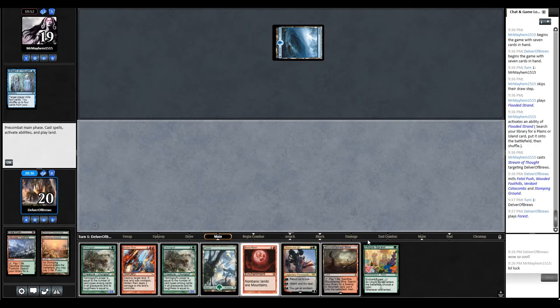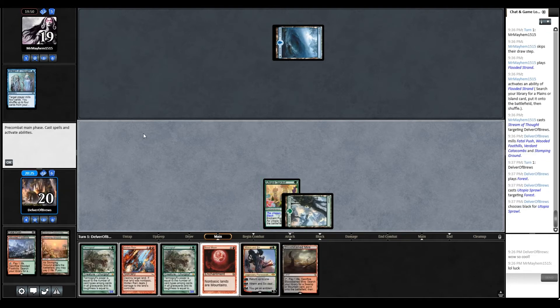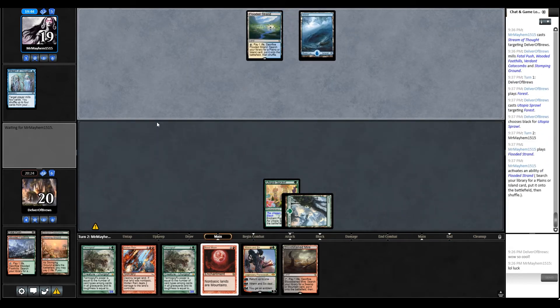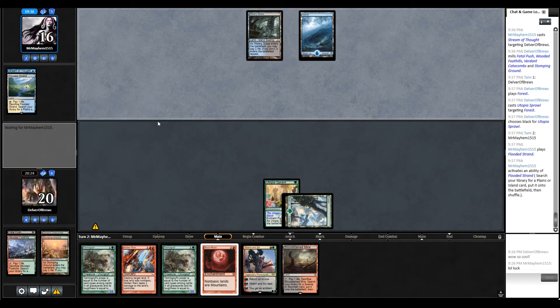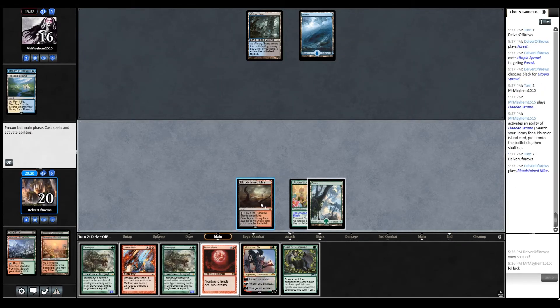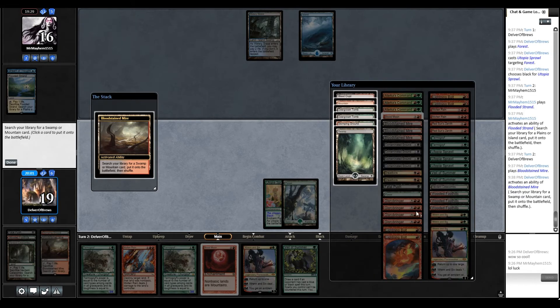Utopia Sprawl is actually perfect because that solves our problem — we'll be able to get Blood Moon on their turn 2, not their turn 3. I'm securing black as you can see. Now the risk here is: do they have a counter or not? That's what it's going to come down to. So I either wait a turn, see if they'll take out a Ren and Six instead. It's a tough call.